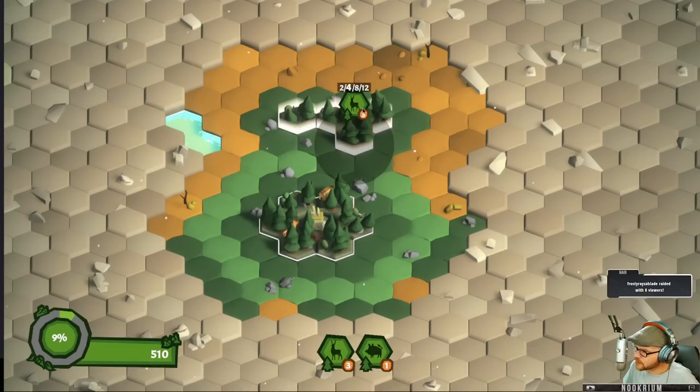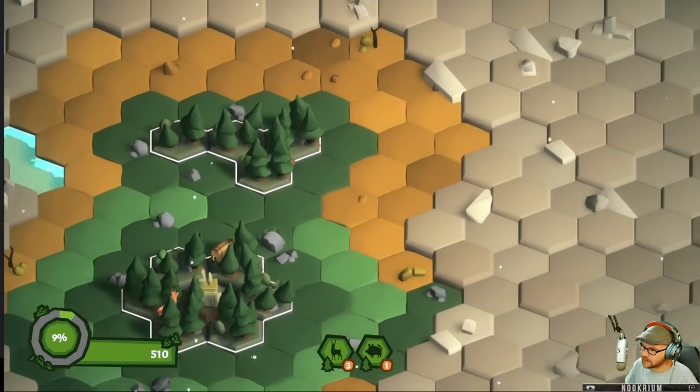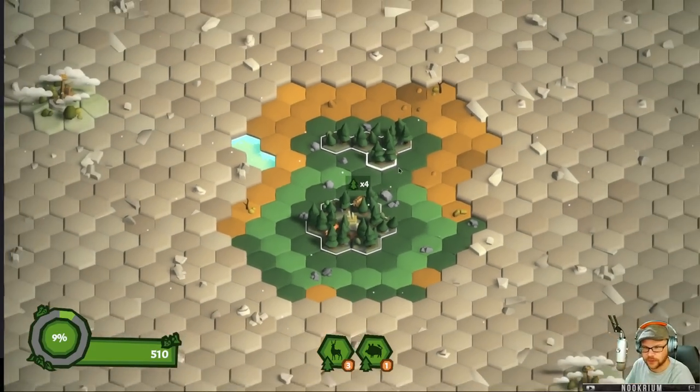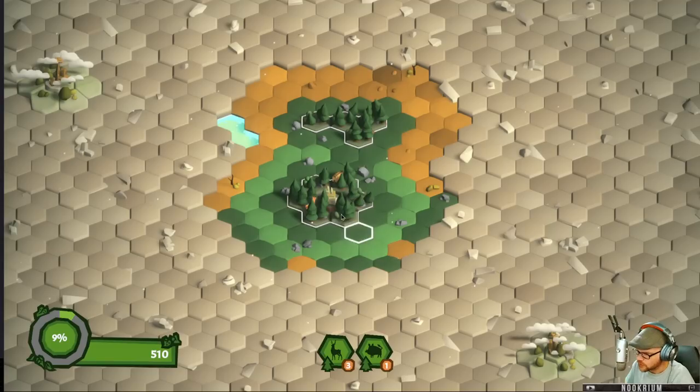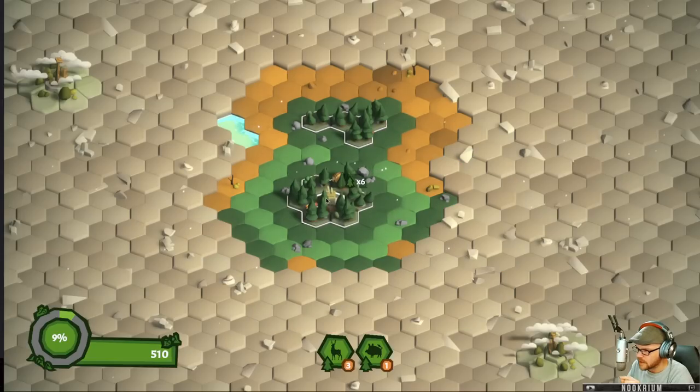In that forest there are three deer, and we're going to use those deer to explore further out. Can I spin the camera? No, this is a one-way camera. But there are deer there now and we can use those deer to explore further out. The boar — I don't know quite what the numbers mean. Do they explore faster? I didn't quite cover that in the tutorial.